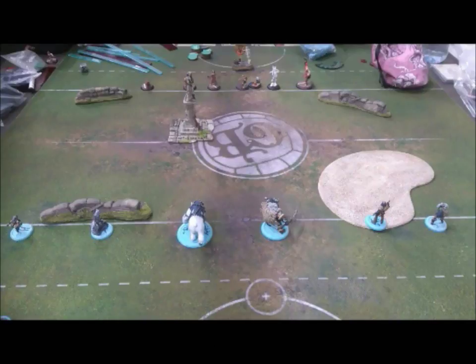My opponent is going with Filet of the Butcher's team, who's here in the centre. The mascot looks like Princess. We've also got Boiler, Meat Hook, Harry the Hat, and Boar. My opponent won the roll-off and chose to kick.